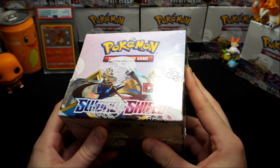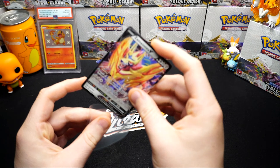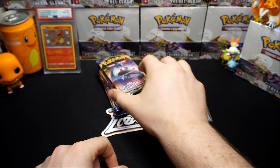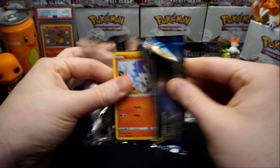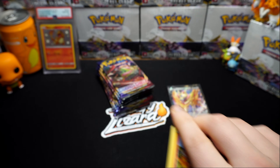Those packs would be so heavy compared to the other packs in the box - I'd love to see the weight difference. It'd be very interesting. Because the code card wouldn't even matter at that point. So we get one hit so far - Zamazenta.